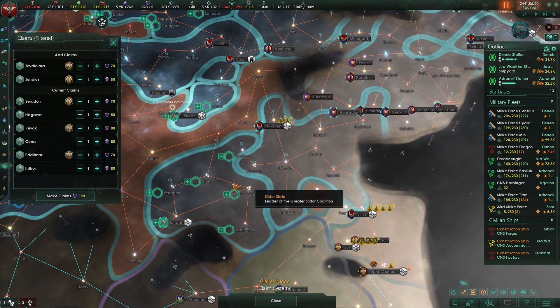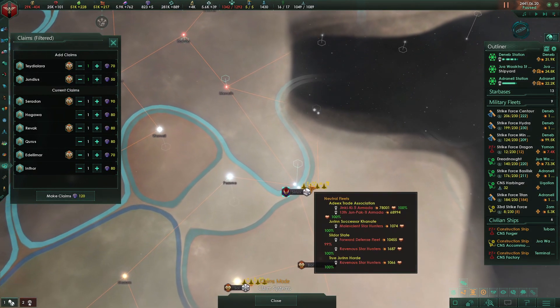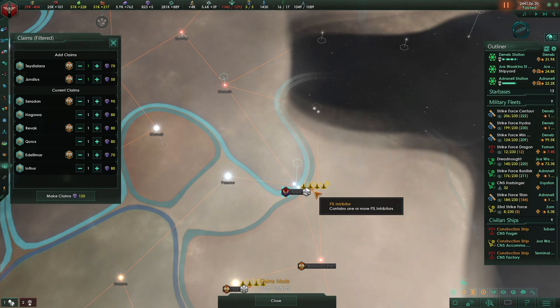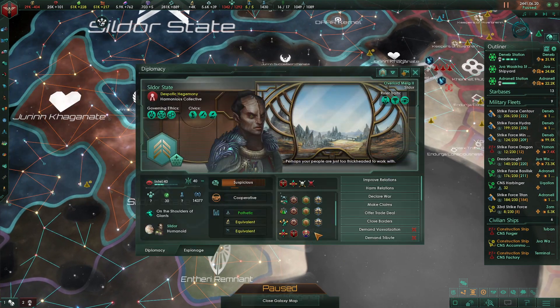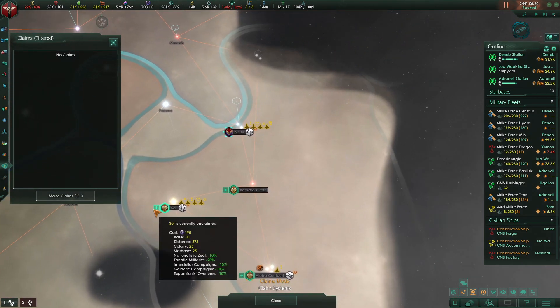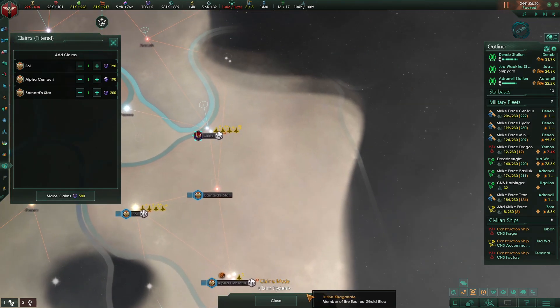I don't think I need any of this to get down here. I just need to go up this way and then down through there. You've got a 60k and a 70k fleet. Let's make those claims. I'm going to go ahead and claim Sol, because I've got the influence — I don't want to burn that influence on something else before I forget that I need to make those claims.